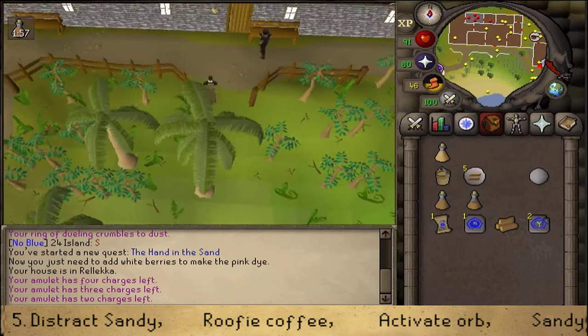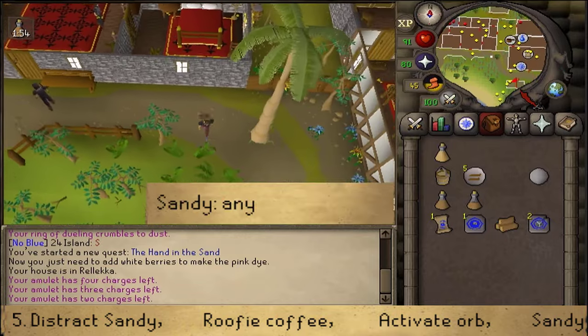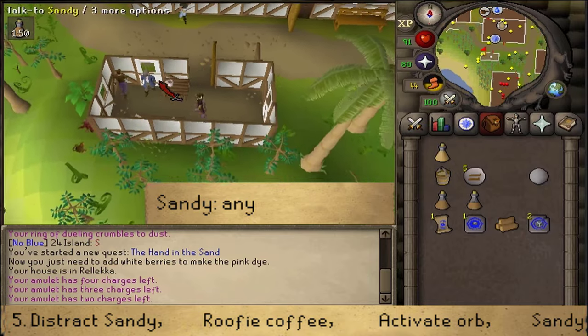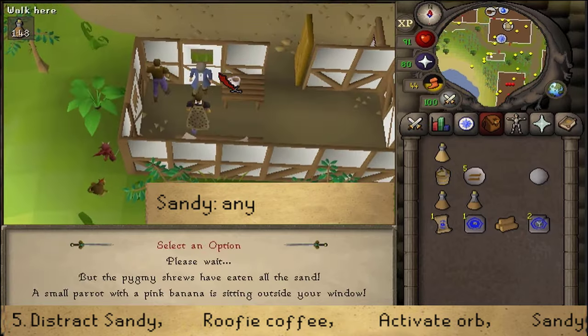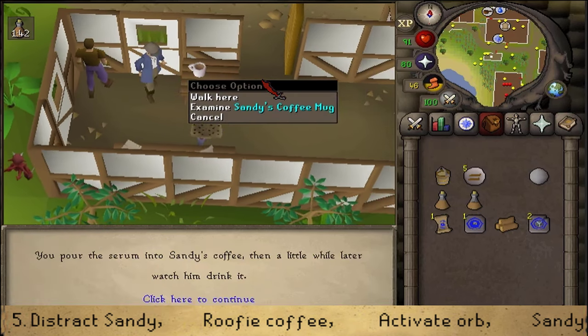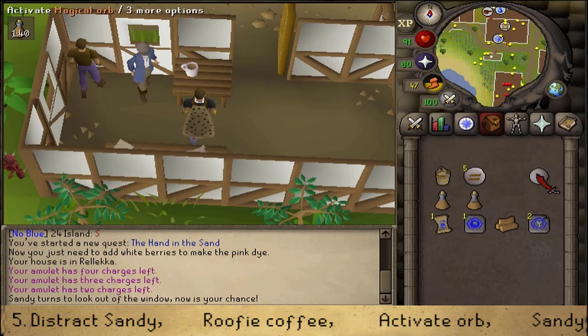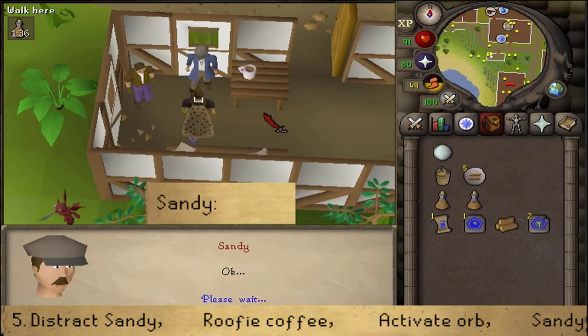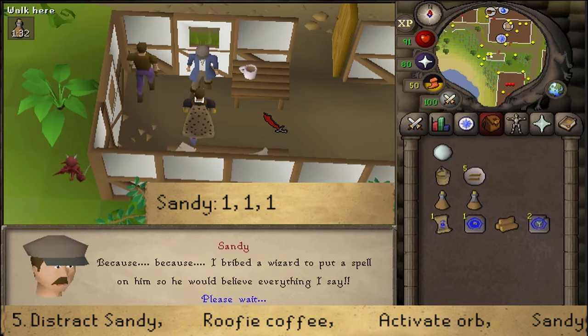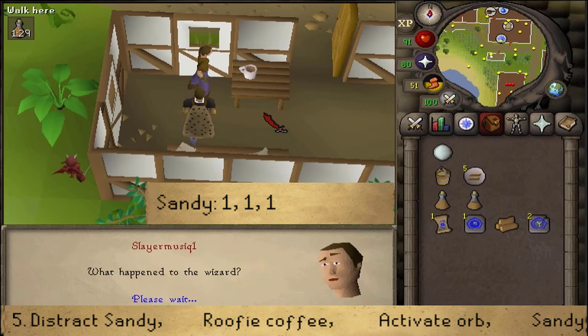Next, teleport back to Brimhaven and return to Sandy. We'll need to talk to Sandy and select any of the 3 given options — it doesn't matter which option you take. You just need to distract him so he's looking through his window. Once he does, use the Truth Serum on his table or Sandy's coffee mug, then activate the magical orb. Next, talk to Sandy and select option 1, 1, 1. If he's not falling for your distraction, you'll need to try again until he does.